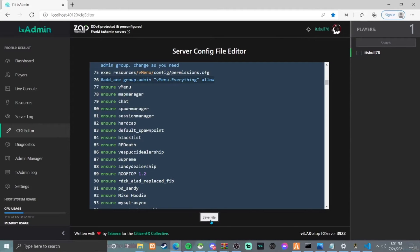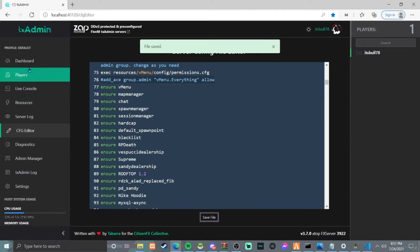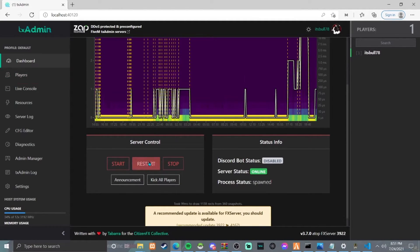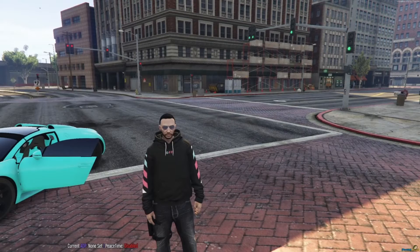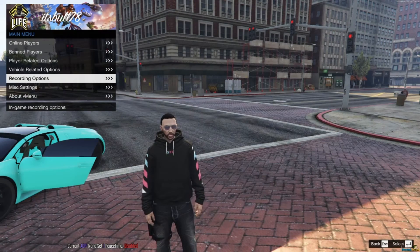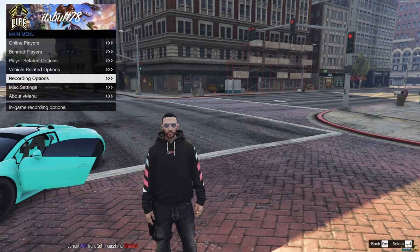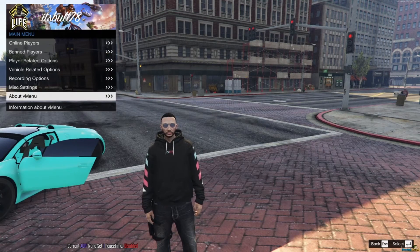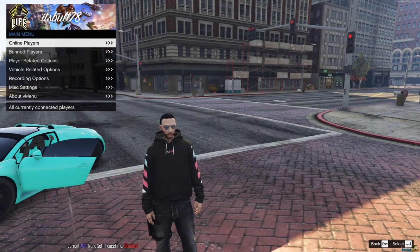Then you put these lines here — mostly this one right here will disable vMenu voice chat. Once you save it, go to the dashboard and restart the server. Once you restart, go back into the server and press M to open vMenu — you'll notice that you don't have vMenu anymore. Mobile will take a bit to start; it takes a few minutes for mobile to start.